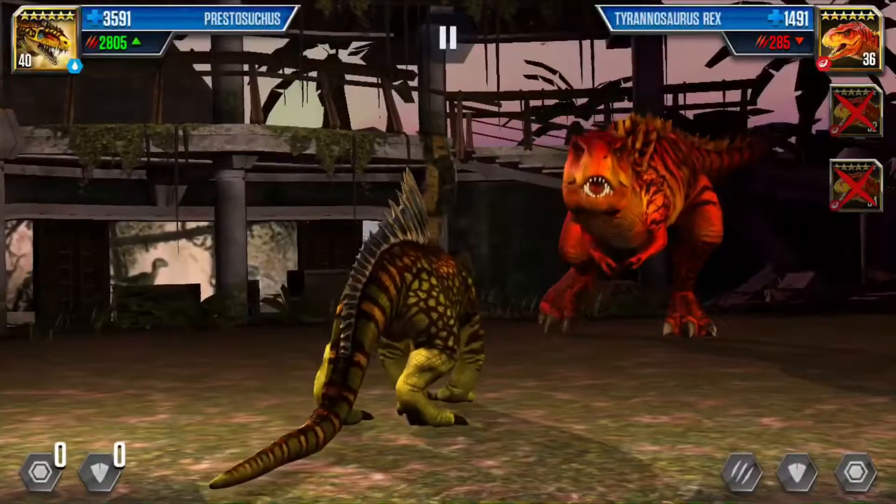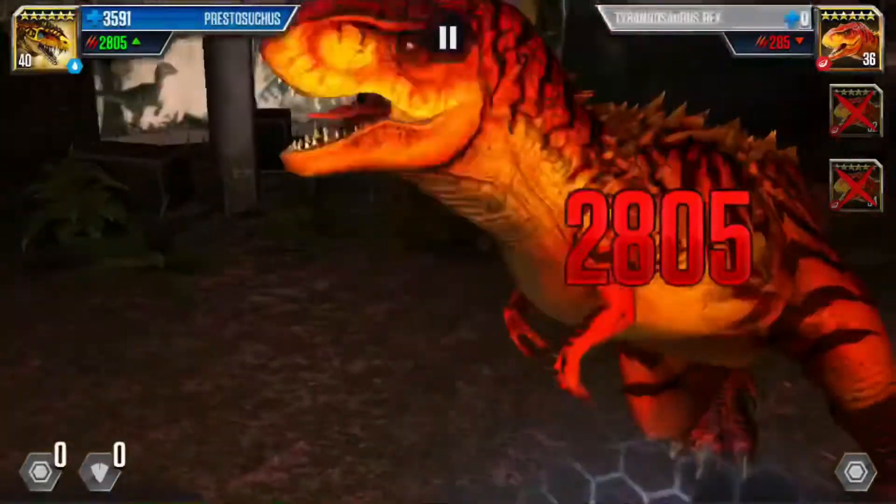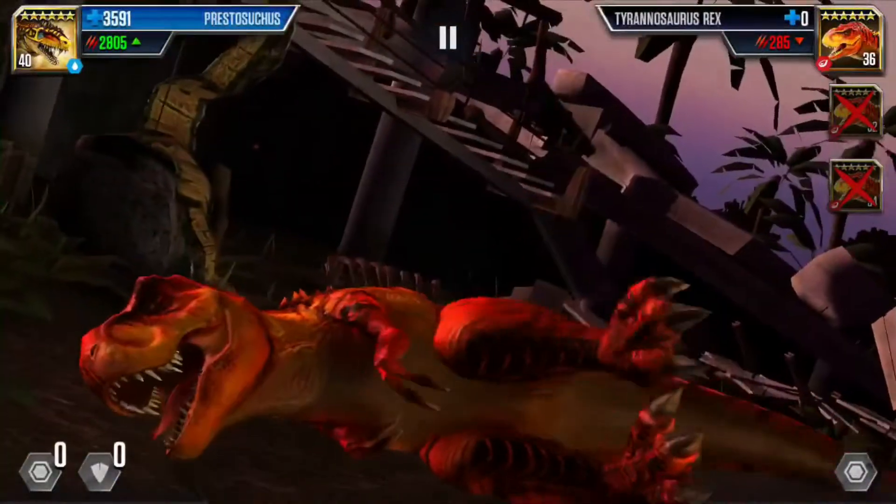Alright, he has three. Let's just kill him — he has two block. Exactly, they always go for it. He's dead and we get the legendary pack.